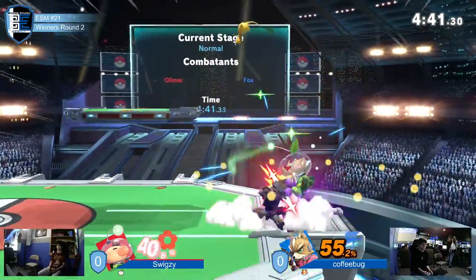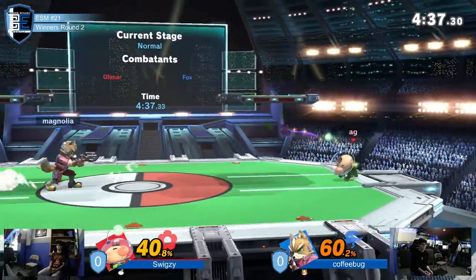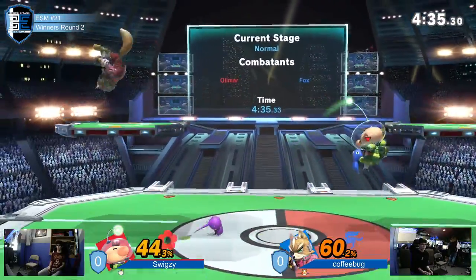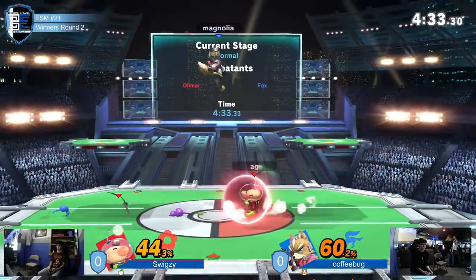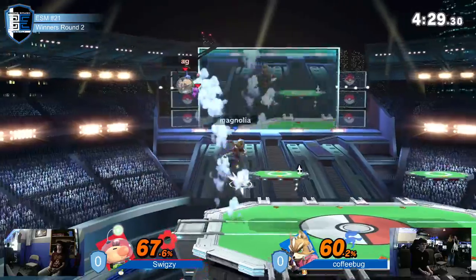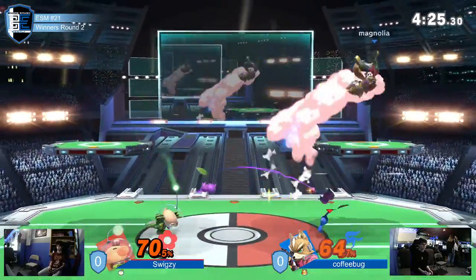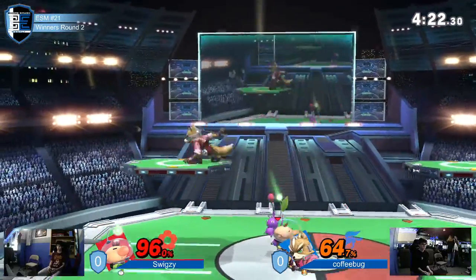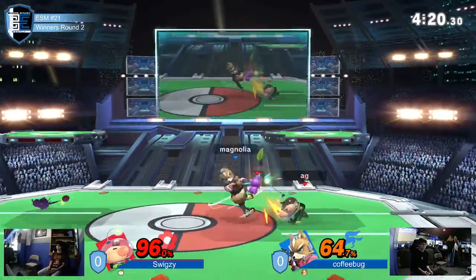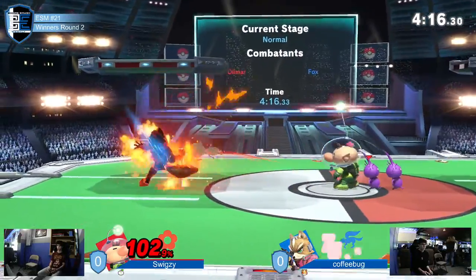I actually like the use of side B there. A lot of times you're just trying to get the Pikmin off of you, so you're using buttons, and Olimar would kind of set up his next line of offense while you're getting the current Pikmin off. But the side B kind of did both jobs. You don't really see side B in neutral from Fox a lot — it's a good mix-up tool, a little risky, but he had the work. Now the whistle again. He's trying to watch up the Nair. Super close — he can die at any time.